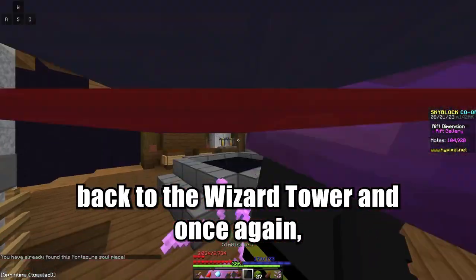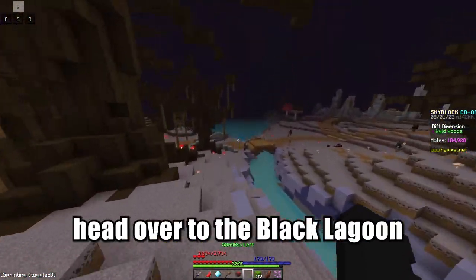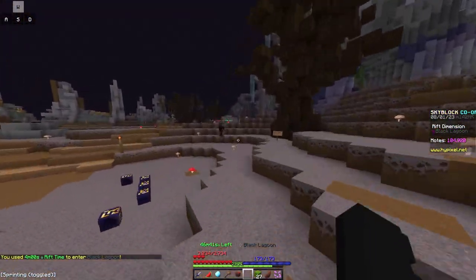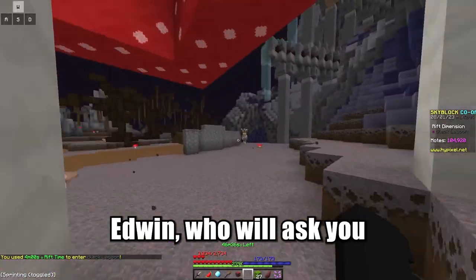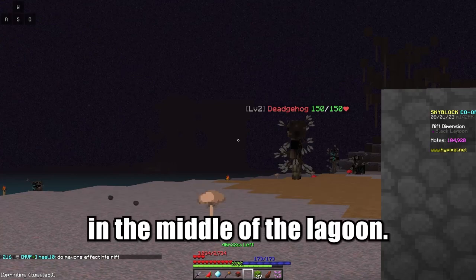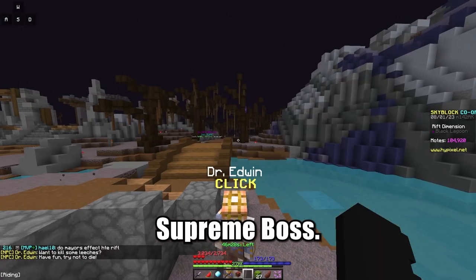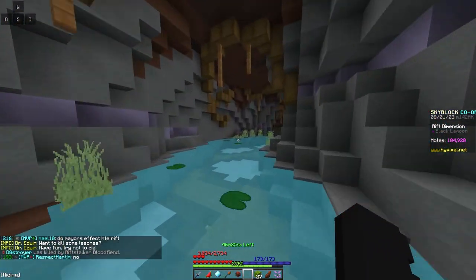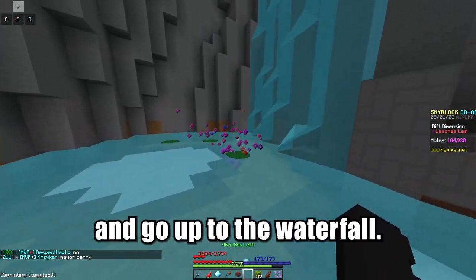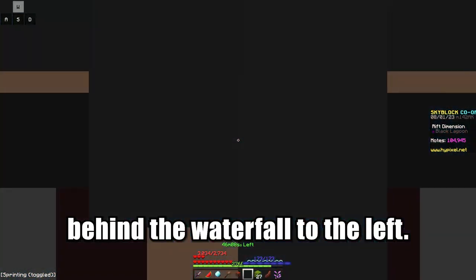Take the teleporter back to the wizard tower and once again drop back down. If you completed everything in the wild woods, head over to the Black Lagoon. Here you meet Dr. Edwin who will ask you for very scientific papers. You can get that paper by using lily pads and going out to the hut in the middle of the lagoon. Once you give it to him, he'll allow you to go to the leech supreme boss. You don't need to kill the boss, you just need to turn around and go up to the waterfall. The soul is located in a little cave behind the waterfall to the left.